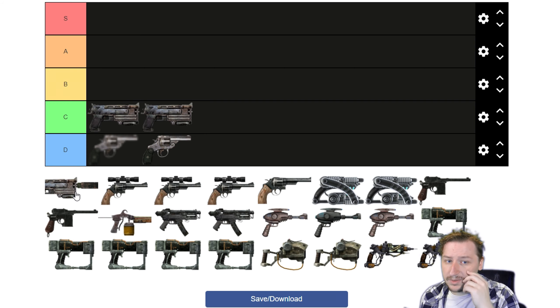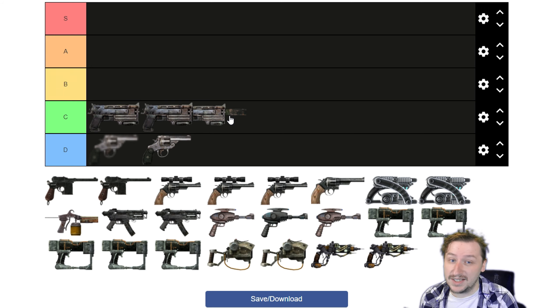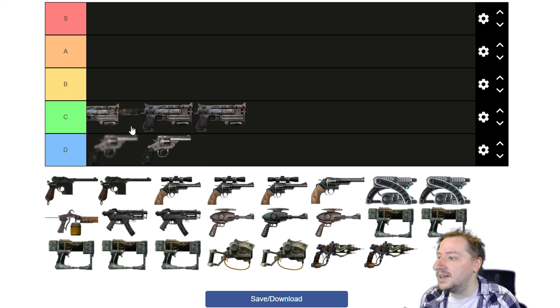Our next one is the silent 10mm, which is pretty much the same as the regular 10mm but suppressed. Sneak is kind of weird in Fallout — if you have maxed sneak it doesn't really matter if you have a suppressor; you could be firing a shotgun at point-blank range and enemies still won't find you. This is just slightly weaker than the regular 10mm, so I'd also put it into C tier below the regular one. One thing I forgot to mention: the silent 10mm actually has a two times crit multiplier, where all the other weapons so far just have a one times multiplier. So double the crit chance is potentially better than the regular 10mm if you have high luck or the finesse perk, and crits are quite strong in Fallout 3. This could potentially be higher than both the regular 10mm and Colonel Autumn's 10mm if you count in the crit chance.